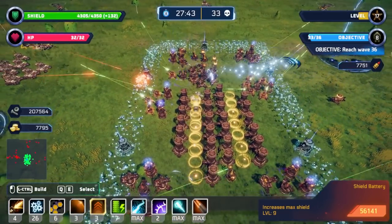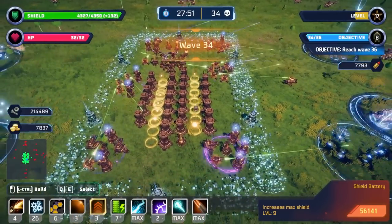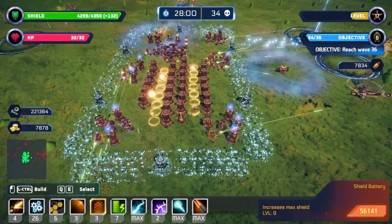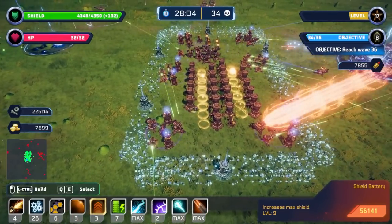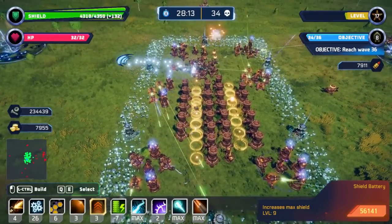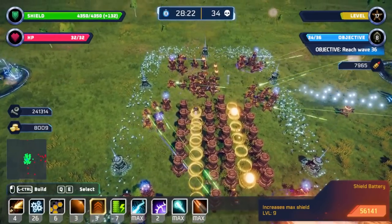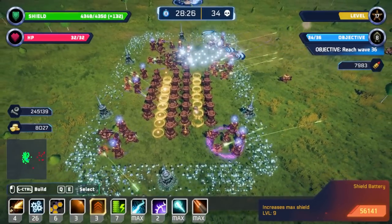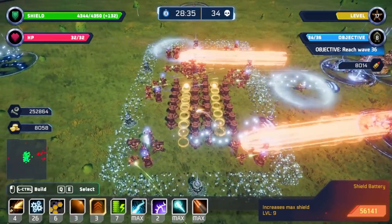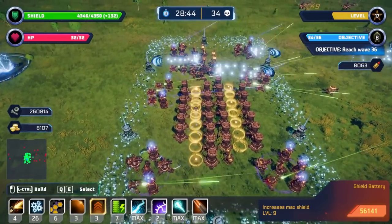I think if it had more of that strong base building aspect this could be incredibly cool — effectively take everything good about Riftbreaker but boil it down into an hour with slightly less exploration and research. As it stands, I don't feel particularly committed to any of my tower types. All the objectives are just 'survive for X waves,' so at this point I have nothing to do — I'm literally waiting for death.